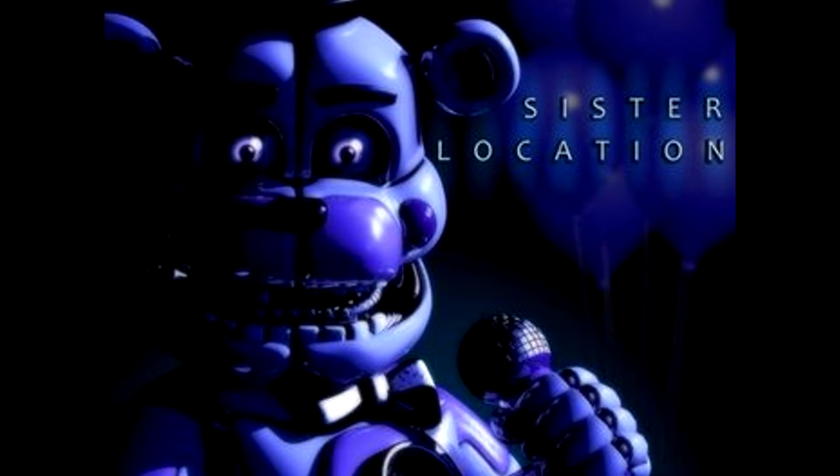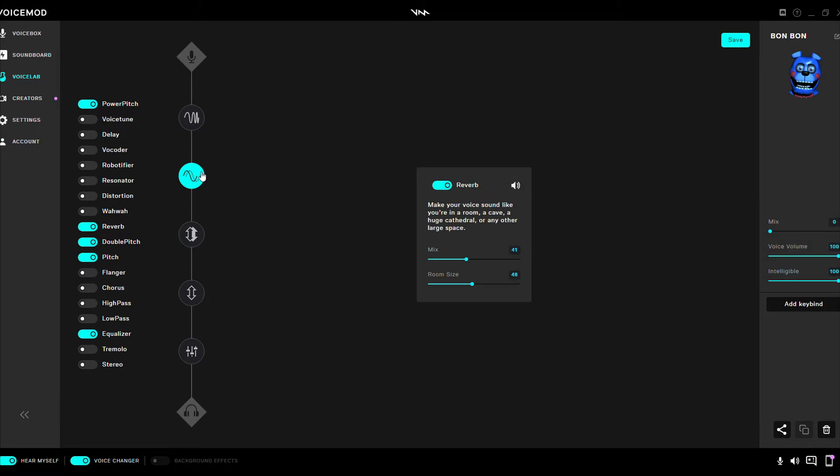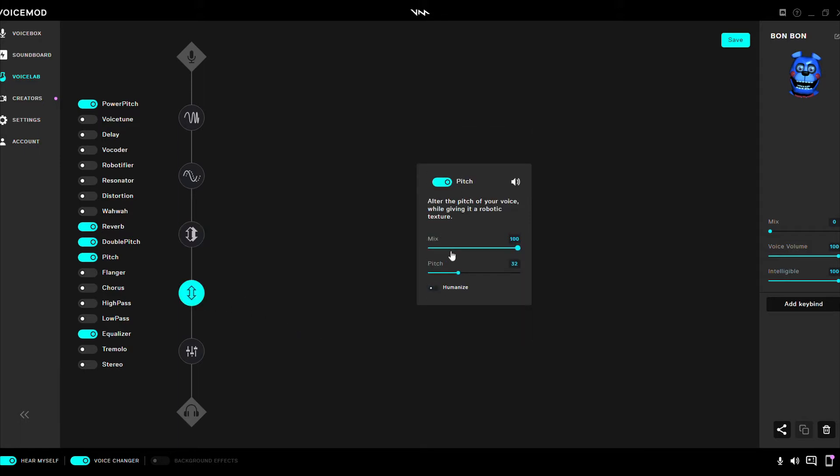Here is what I have done. I got Power Pitch on, which is on Mix 100, Pitch 100, Volume 100. Then I got the Reverb to Mix 41, Room Size 48. Double Pitch: Mix 1 at 100, Pitch 1 at 80, Humanize 1 on. Mix 2 at 100, Pitch 2 at 80, Humanize 2 on. Pitch: Mix 100, Pitch 32, Humanize off.